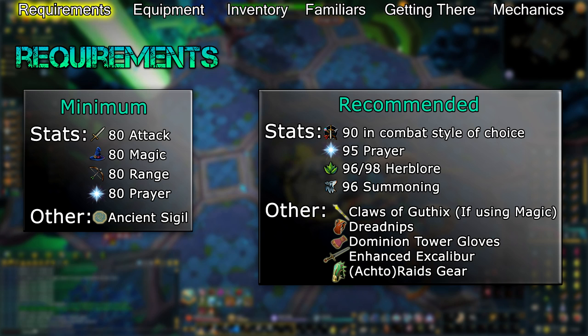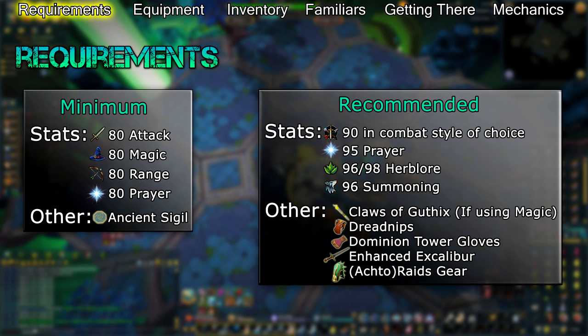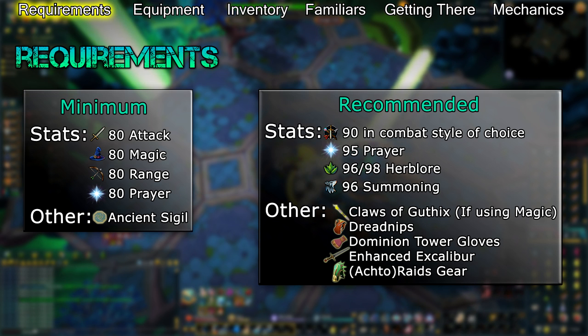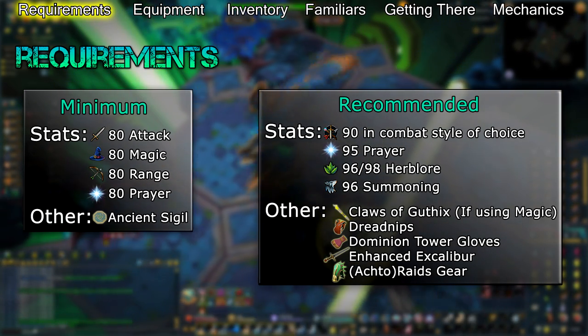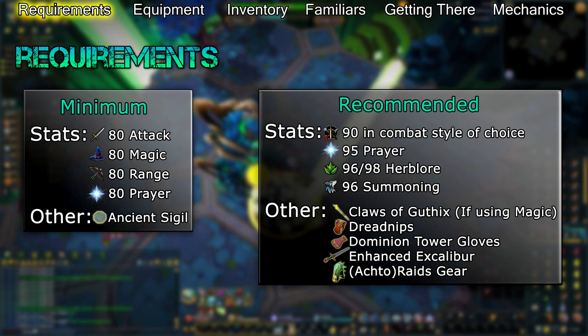You're going to want level 90 in your combat style of choice for tier 90 weaponry. Telos has very high defence, and anything below tier 90 accuracy will miss quite a lot. You'll also want 95 Prayer for Turmoil and its variants, 96 Summoning for a Pack Yak, and at least 96 Herblore for overloads, though 98 Herblore for supreme overloads is preferable.